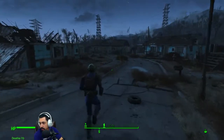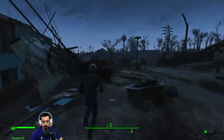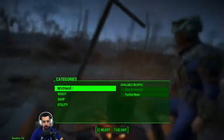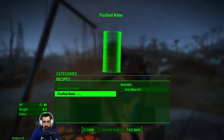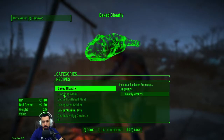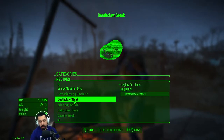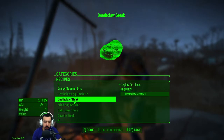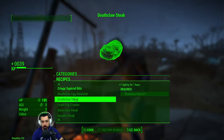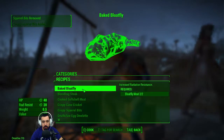Desk fans are infamous for having screws, if I recall. I've passed up a lot of desk fans. Let's make some purified water, make a dirty wastelander. Let's make some deathclaw steak - this thing is so good. The HP and plus-one agility - our agility is three right now so this is probably perfect. I'll be eating that quite a bit. Squirrel bits, sure. Baked bloatfly, sure.